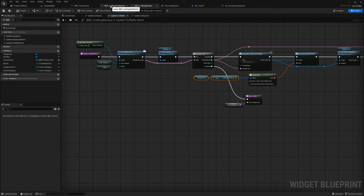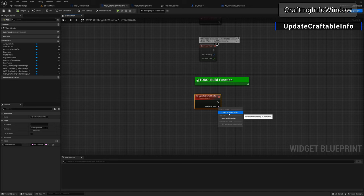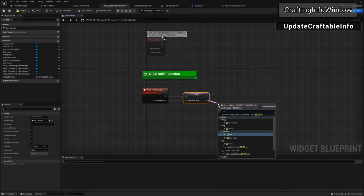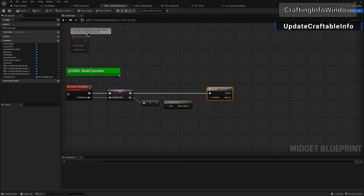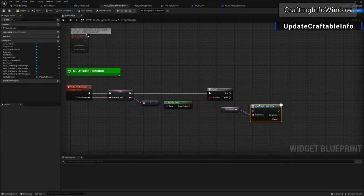Now let's build up this event. First, right-click the craftable item input and promote it to a variable — keep it named 'craftable item'. Pull off and resolve the soft reference. There's a possibility what we're passing through isn't loaded into memory, so it could be null. Pull off, add 'is valid', drop a branch, plug in is valid. If it's not valid, grab our craftable item variable and go 'async load class asset', plug this into the false pin so it loads asynchronously.